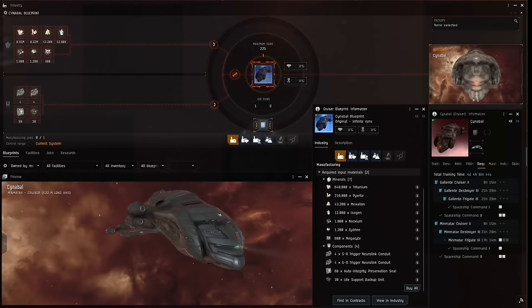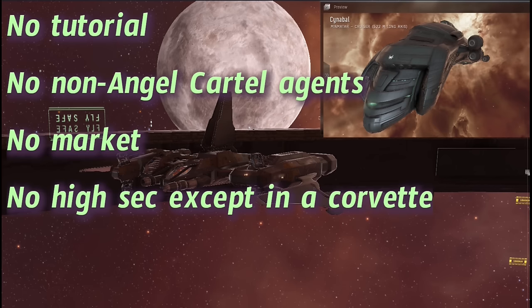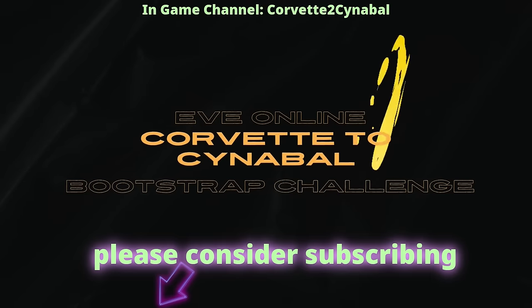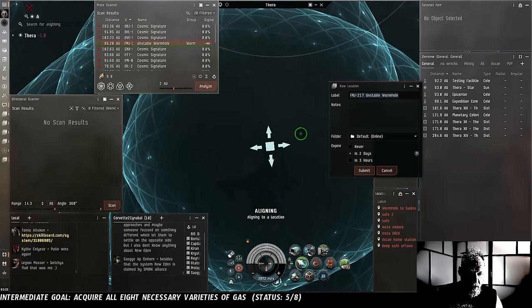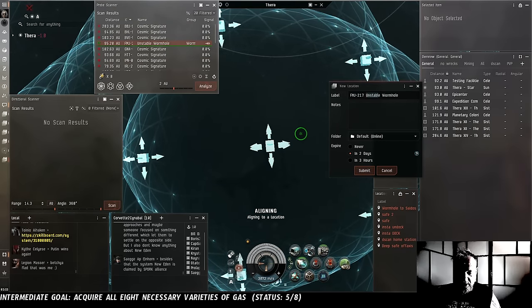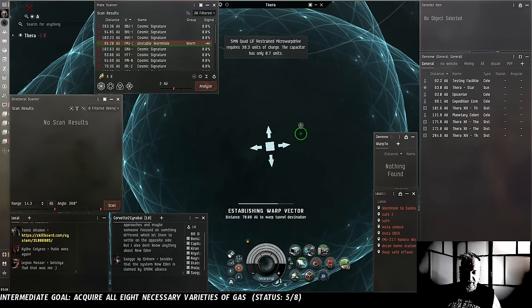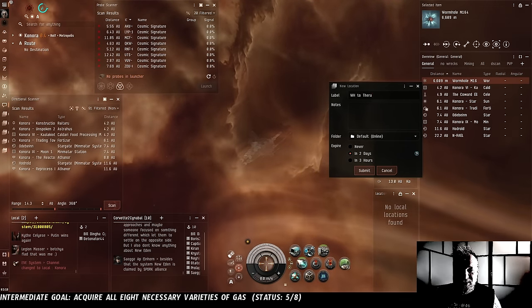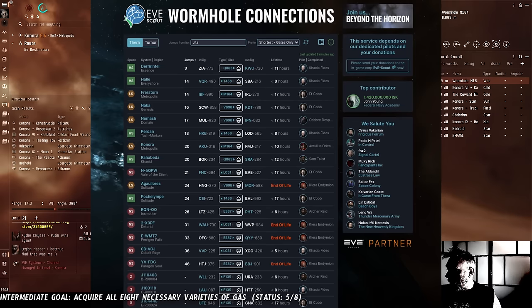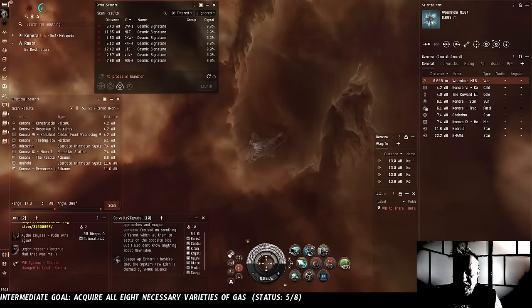FMJ 217 Unstable Wormhole - and we already know, thanks to EVE Scout, that this goes to Kenora. We're bookmarking our exit hole so we don't have to scan it down again. We can look at the EVE Scout website once more and see that the inbound signature from Kenora to Thera is AKU. So we can straight up ignore that right off our list and save ourselves the time of scanning down that one signature. But there are still seven more here which could be of interest to us.